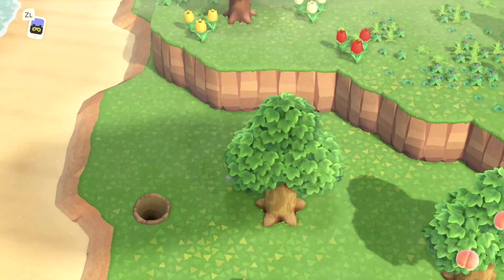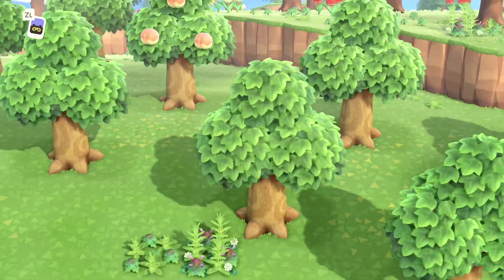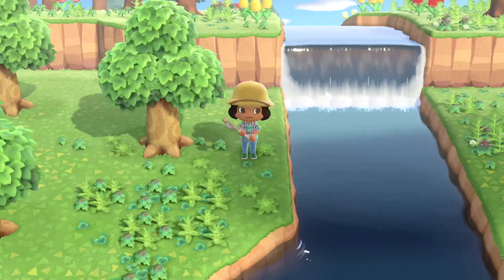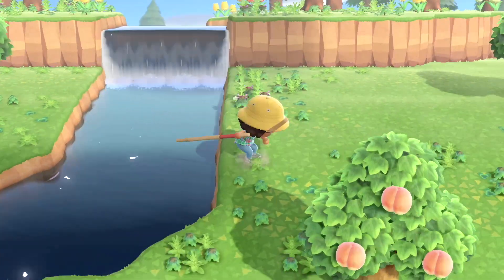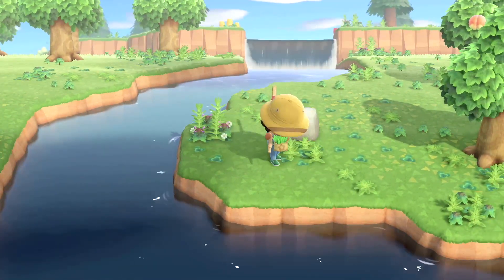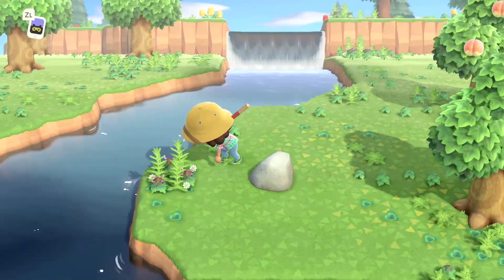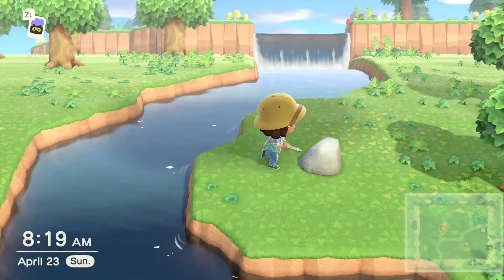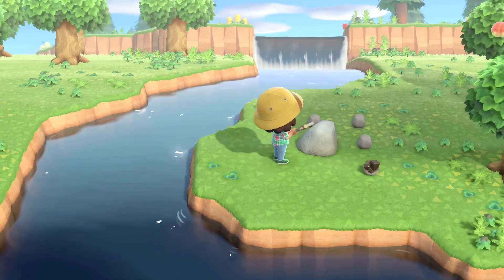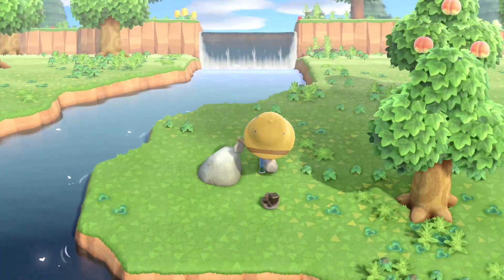Oh, we have tulips — I thought we'd have windflowers, but tulips are okay. Not my favorite, but not my least favorite. There's a rock right there — let me pick up some of these weeds so there's somewhere for the items to fall. There's something I wanted to make with weeds yesterday but I'd already sold them all to Timmy. Oh, I got another iron nugget — just one.